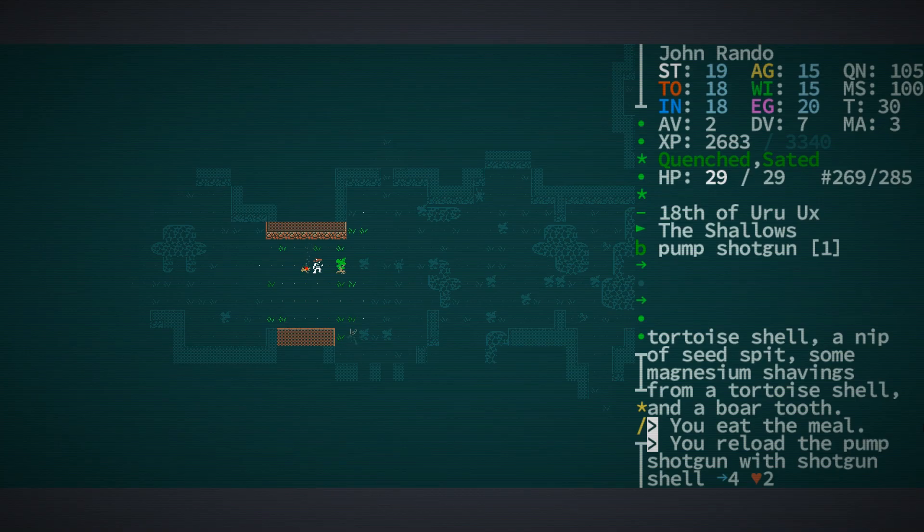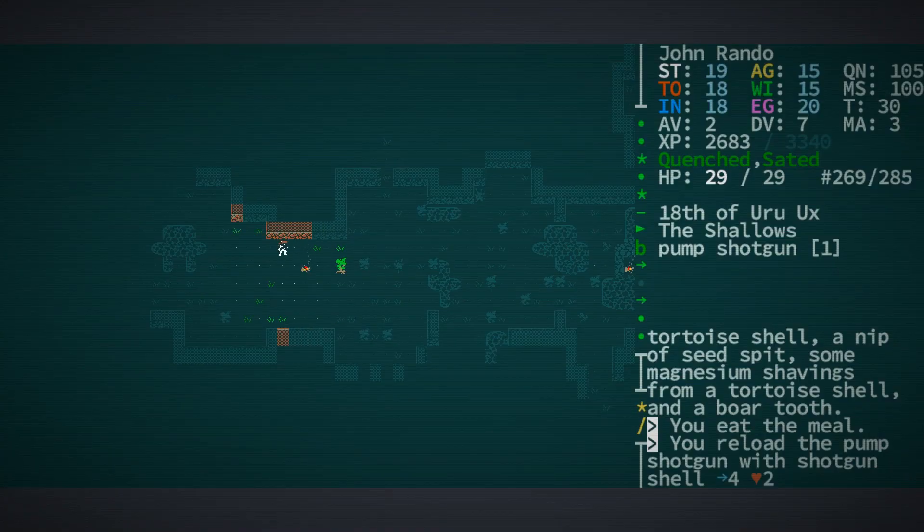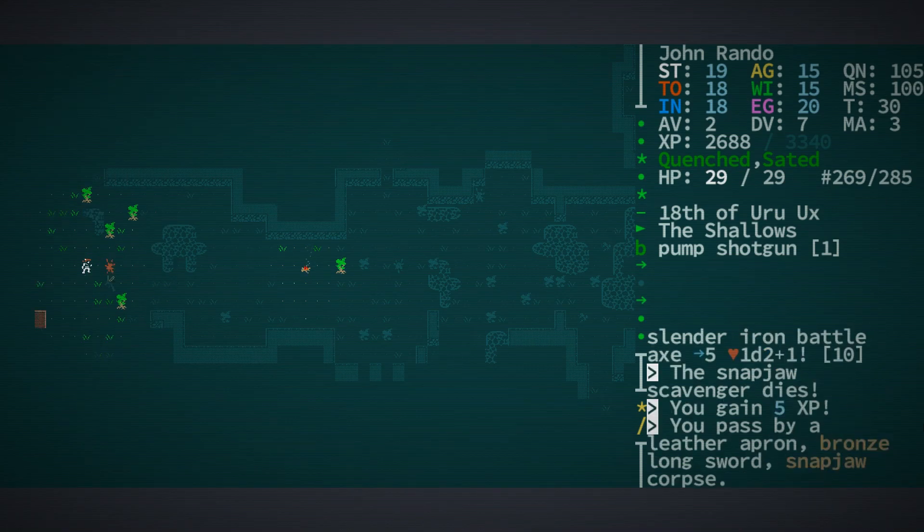G'day folks, Tony again here for more of the many lives of John Rando. We're stumbling and fumbling our way back to Joppa now that we have enough copper wire to complete Argive's introductory quest.